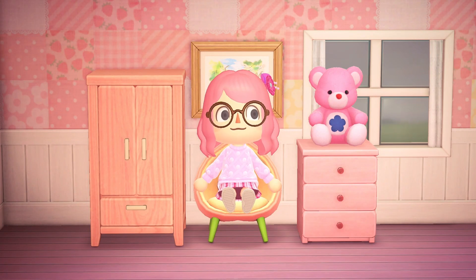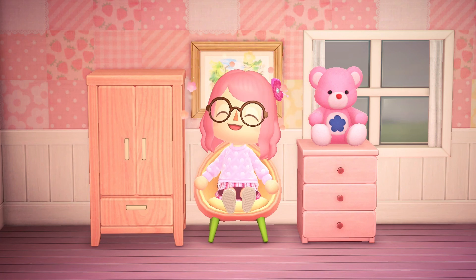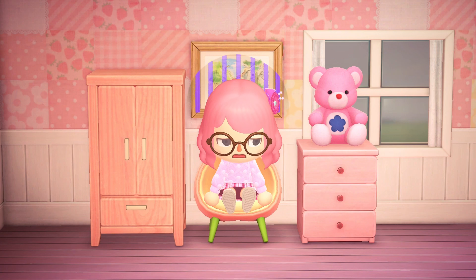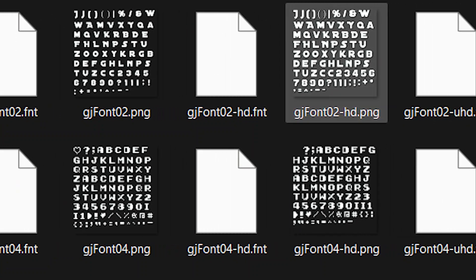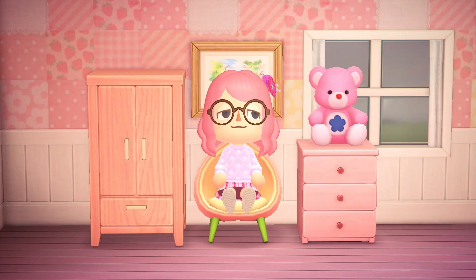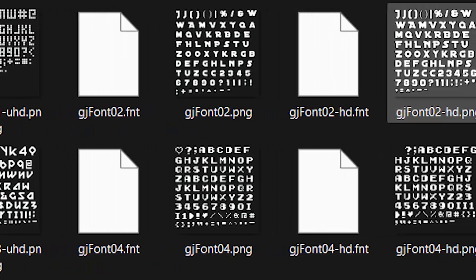Have you ever been looking at the text in a custom level and thought to yourself, this looks way too normal, if only I could mess it up somehow? Well, person that probably doesn't exist, it's your lucky day, because with this bug, you can. By placing a text object, deleting it, changing the font, and pressing undo, you can get… this… thing. Unfortunately, this only works in the editor, so you won't be able to see this in the level. This works because every font in the game is stored on something called a sprite sheet — basically just a sheet of different images that the game will switch through based on what it needs. So after switching the font and undoing, everything about the text changes except for what the positions are on the sprite sheet, so it's using the position data from the wrong sprite sheet, and because the positions for every letter are different based on the sprite sheet, this happens.